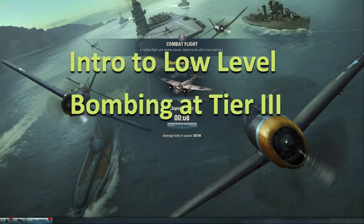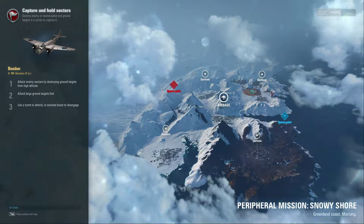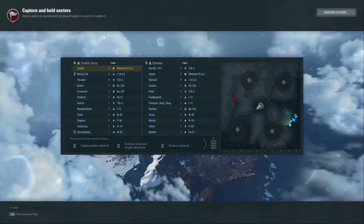Hey guys, VBat here with another VPlay. We're going to be taking out the Blenheim Mark 4. Despite being a tier 3 premium bomber, I feel like I'm seal clubbing a little bit here, but I have a mission to accomplish — bombing or destroying ground targets at tier 4 or below. I was able to get this from the 2000 gold that came with the 'coming back to World Warplanes 2.0' recon missions, where you get 2000 gold for completing a series of quests or challenges — essentially just playing the game.